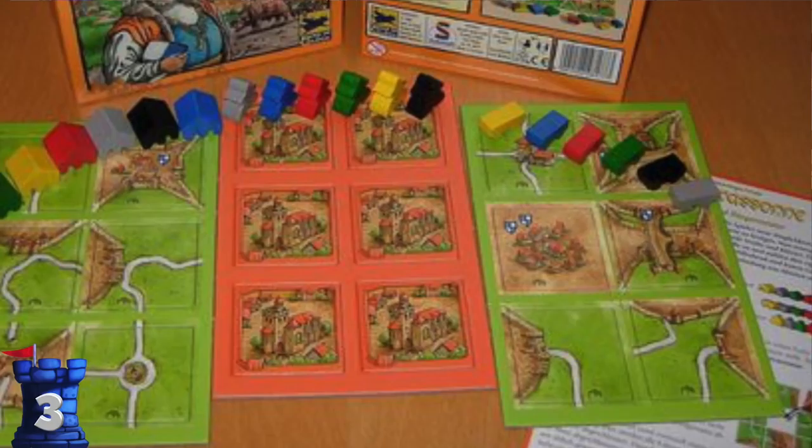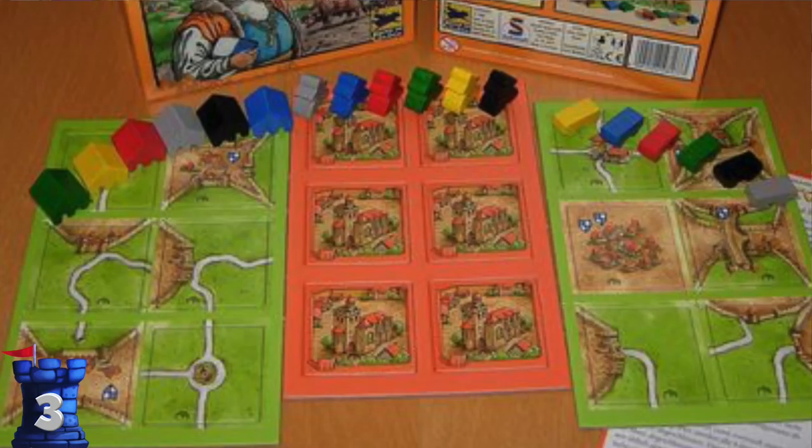Number three is Abbey and Mare. This one added wagons, which were really neat because they could move from place to place — having a moving piece is a neat thing. The abbeys themselves are tiles you could place anywhere on the board to finish incomplete features. That's such a necessary thing if holes in Carcassonne bother you. Plus barns and other things. I thought this was a really good, solid expansion.